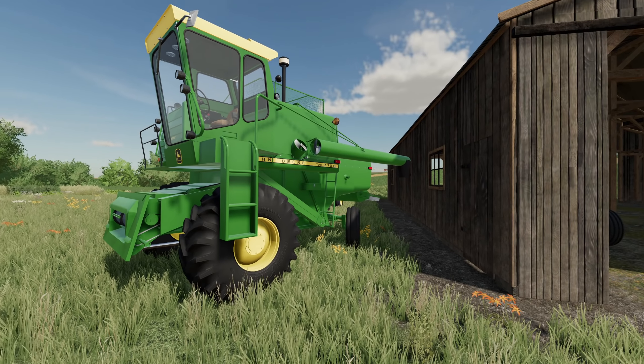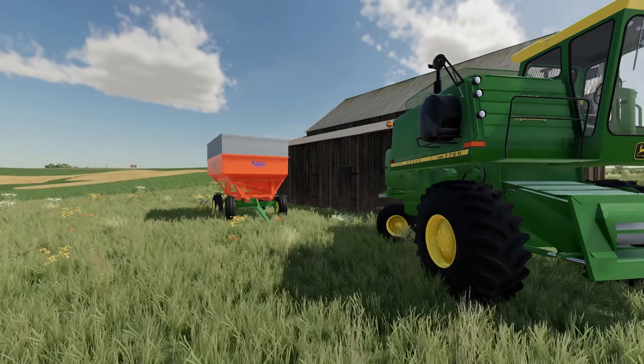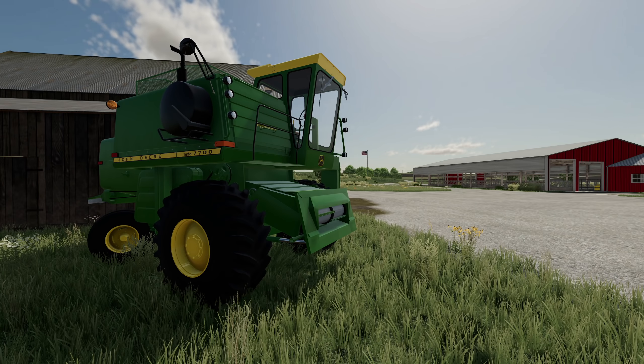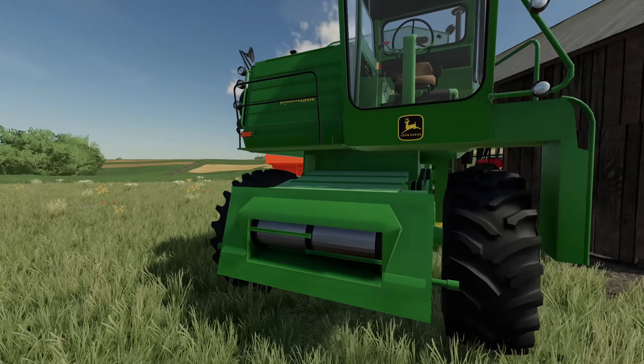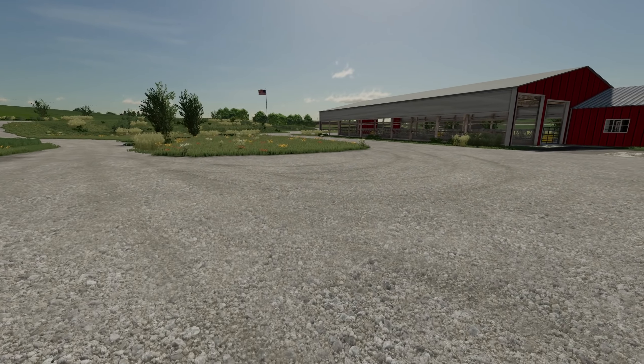Right next door there's an International 1586 — a little bit older, probably a 15-year-old tractor, but it looks to be in pretty good shape. Just outside there's a John Deere 7700 combine and a bin out back. There's no shop for it — I wonder if it burnt down. This thing looks like it's in really good shape for a 15-year-old combine, I'll take that. We still need some other pieces of equipment, but this is enough to get us started.